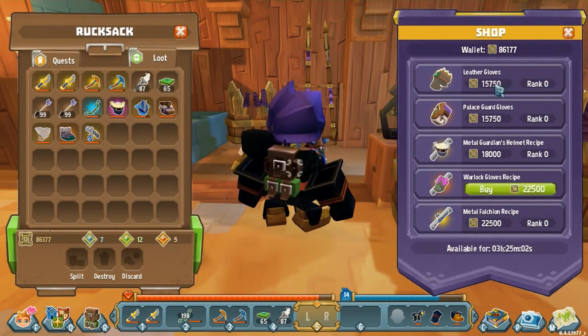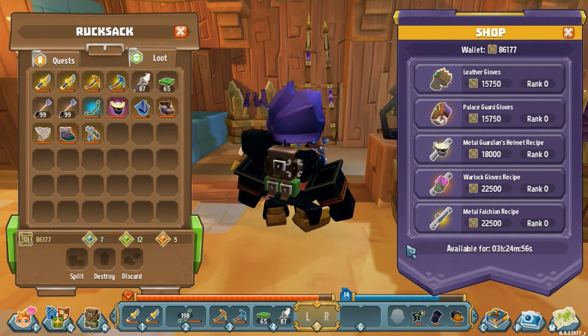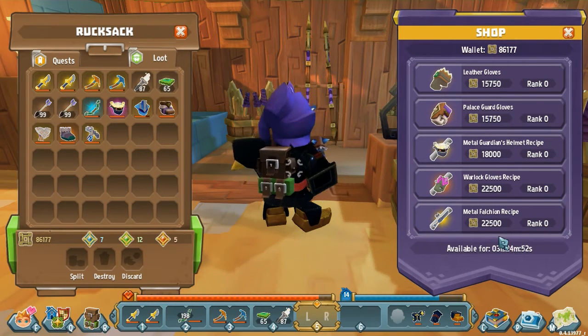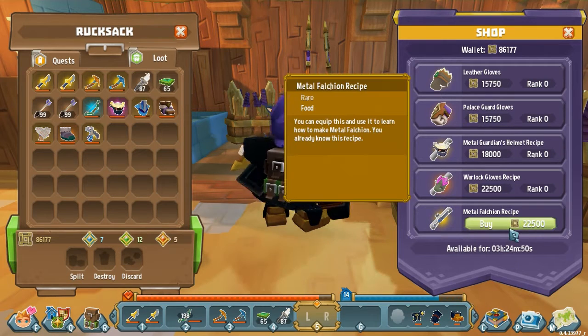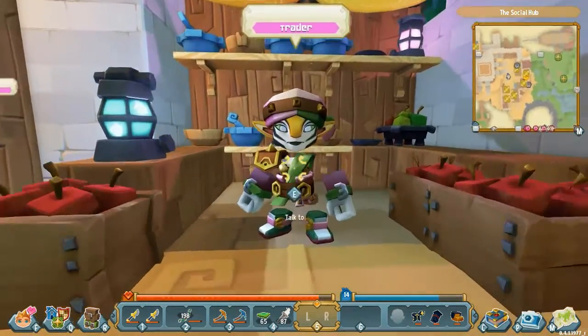We've got some of the gear there, with the prices right down. Metal falchion — the mainstay item number five at this vendor since time immemorial — has always been 50,000 knots. It's now down to 22,500. It's not bad at all. If I didn't have that recipe, I'd be quite tempted to go for 22,500. I still would like them to give me the dagger recipe, but nonetheless, it's a step in the right direction.